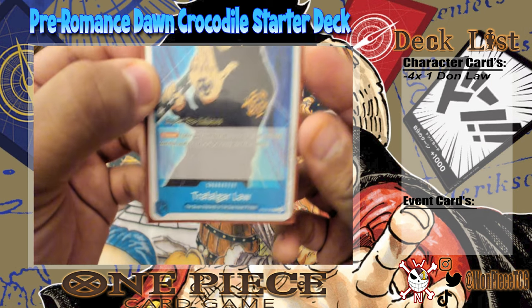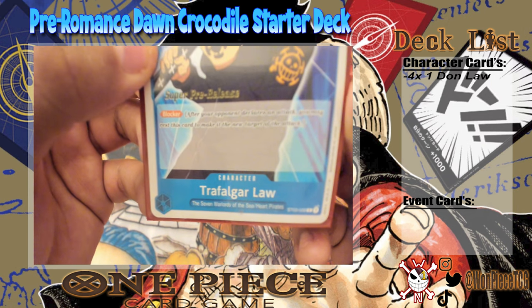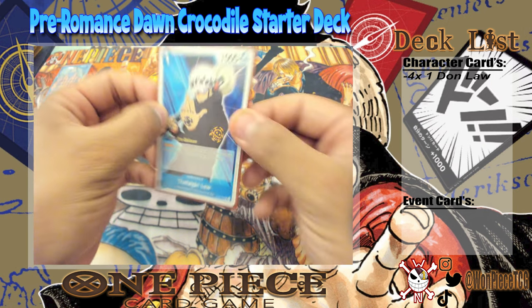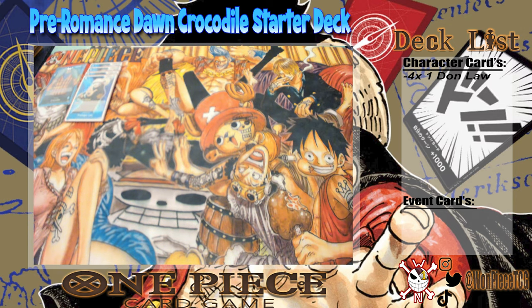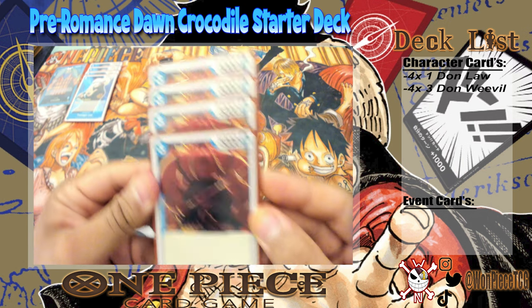Our first card is the one-drop blocker Law. Nothing too special — it's your one-drop blocker, but it has the Seven Warlords of the Sea tag, which will become very important later on.